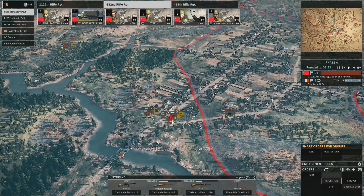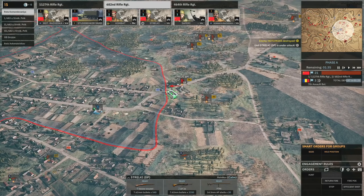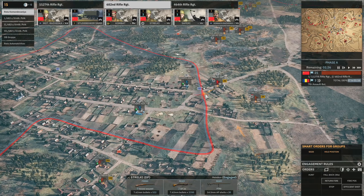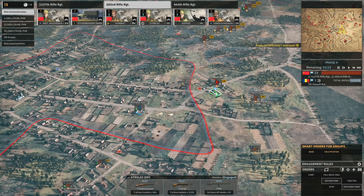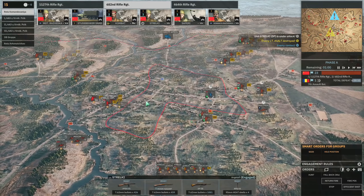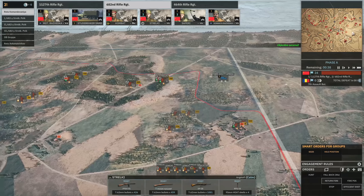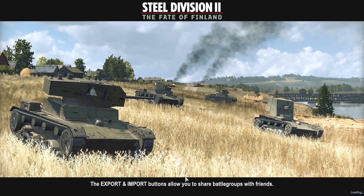Oh, that Hotchkiss revealed itself in range of the Maxims. Very dead. I probably should have just avoided the town from the start — would have made life a lot easier. Speed things up. Okay, total victory! 9 minutes 26 seconds. Gets rid of a lot of decent close-range infantry. Oh, I didn't actually destroy them — that was a shame.